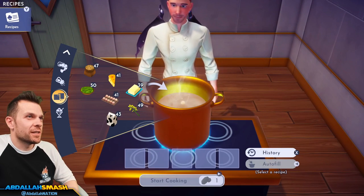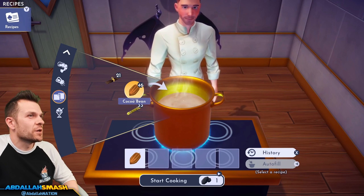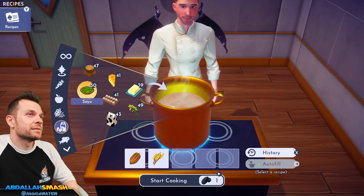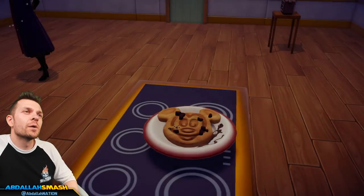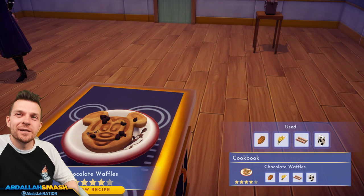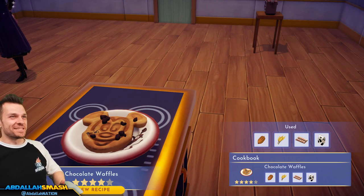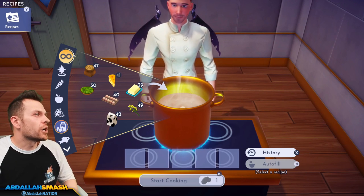We're not done with chocolate. Chocolate waffles: cocoa bean, wheat, egg, and milk. It's a Mickey! It looks good but presentations — you messed up a little something over there. Chocolate waffles!